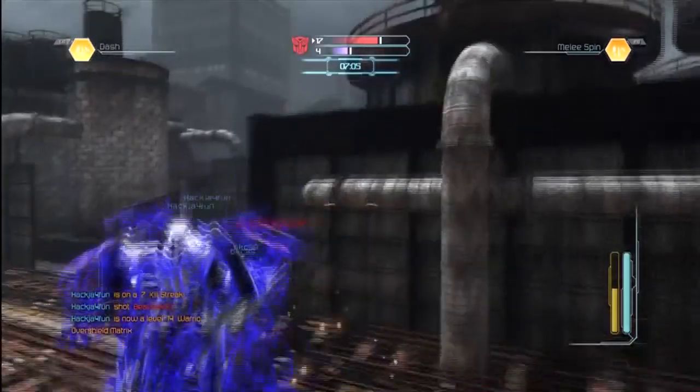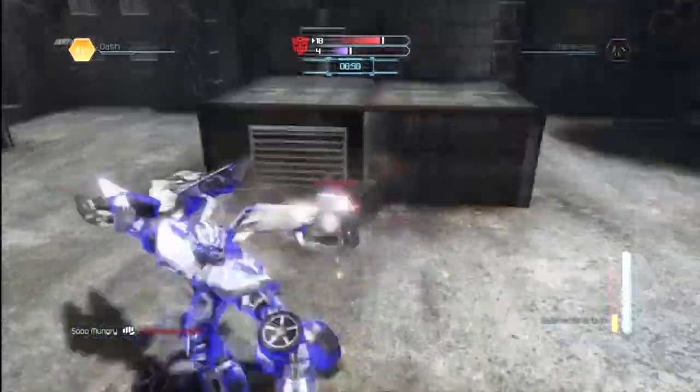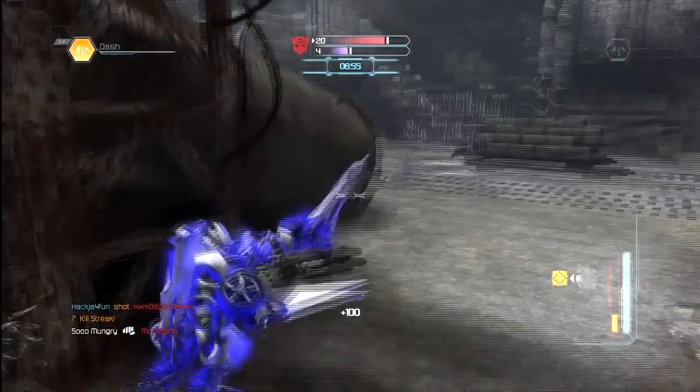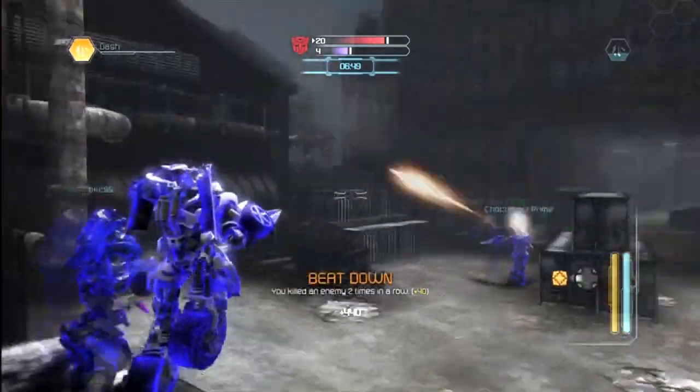There are also different abilities — some of the scouts can turn invisible, and the other scout has a whirlwind, which you've seen in the video here. This is just a video of some scout highlights that I put together real quick. I actually played more with the Commander, but then at the end I played with the scout and really enjoyed him. He's a little weaker, but he's pretty fun to play with.